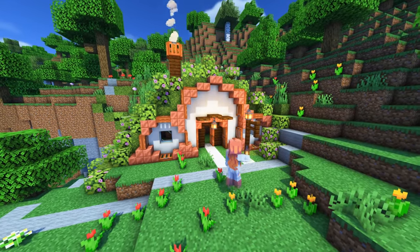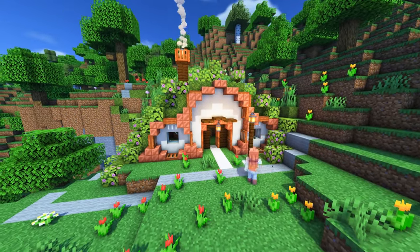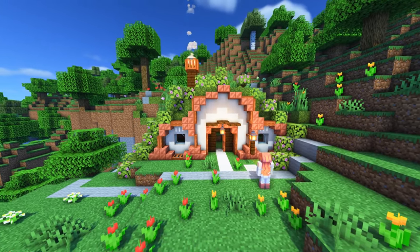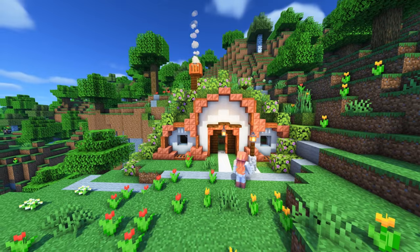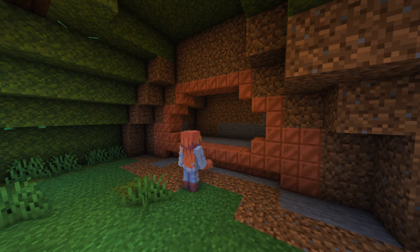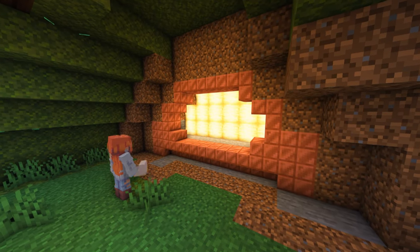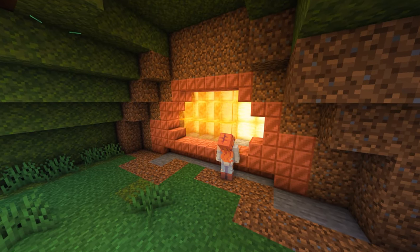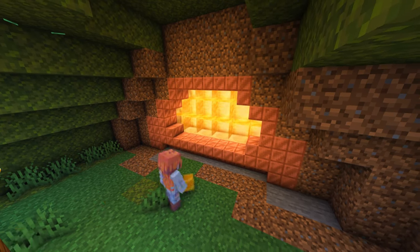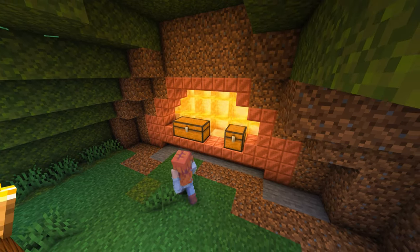I wanted to make a hanging sign but it was one block out of the chunk, so I removed it and opted for a smaller light at the front of the house. Then it's time for the inside. I always like to use hidden lights on the inside — in this case it's not that hidden, but it's behind some honey blocks which dims the light but still gives a nice feeling.